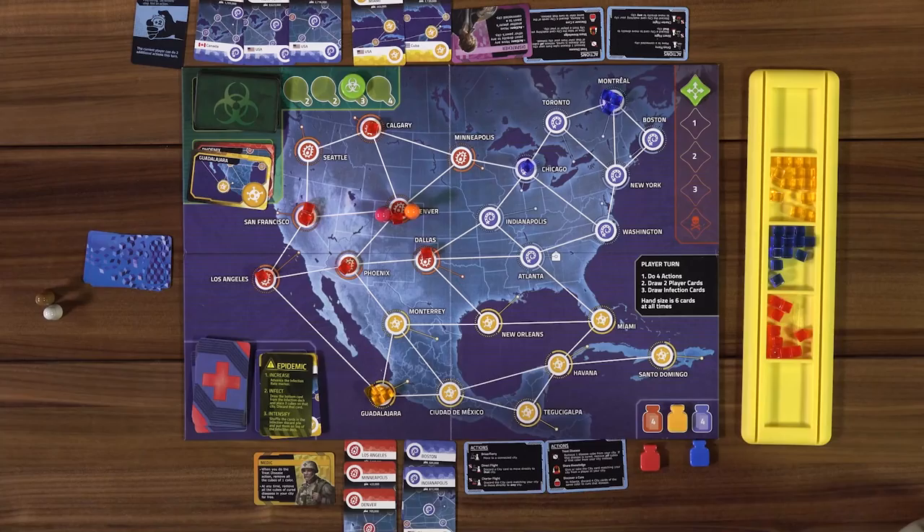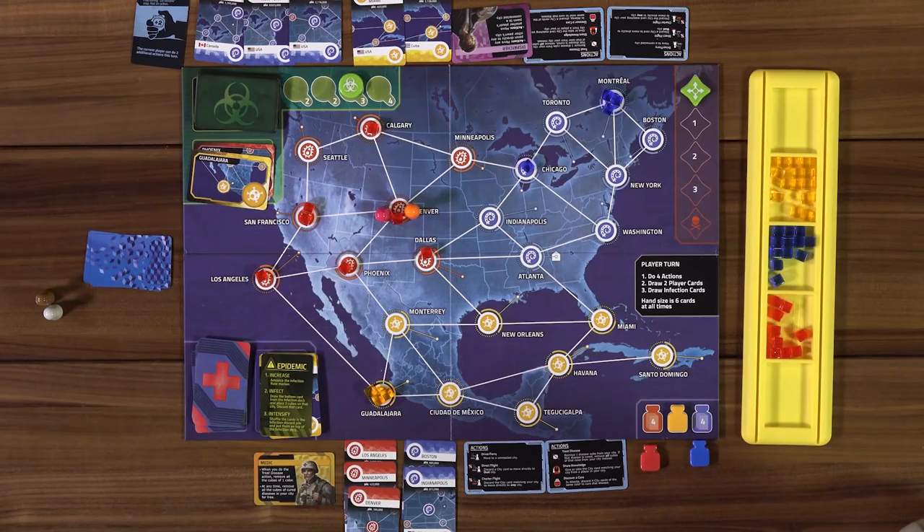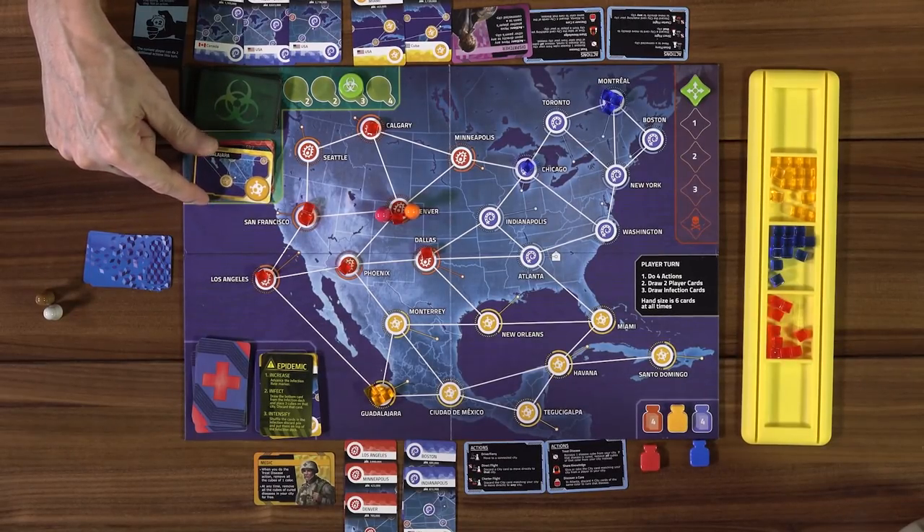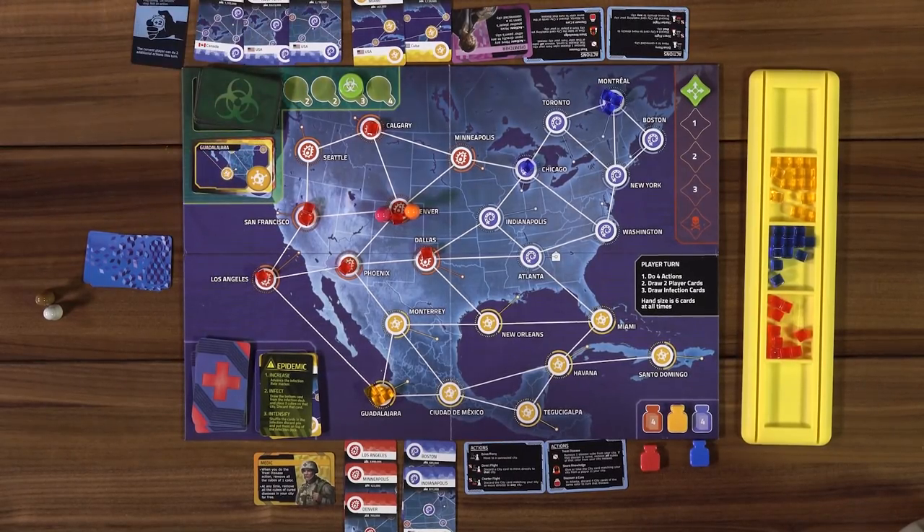It's your turn now. We have to do three infection cards this turn. We haven't seen that many red cards, you've only discarded one. I'm just going to walk down there and cure as I go. I'll move one, two, and leave it there — three actions. But I can't do anything once I get there.